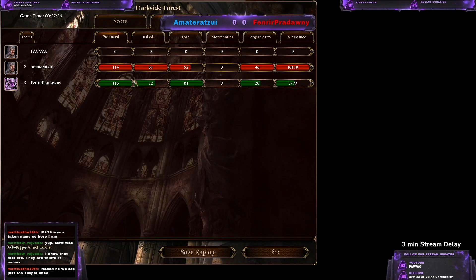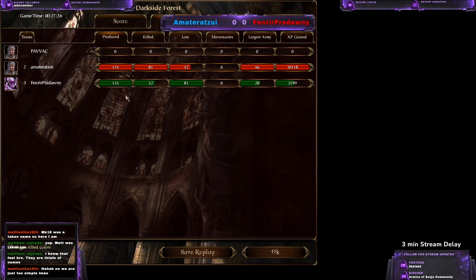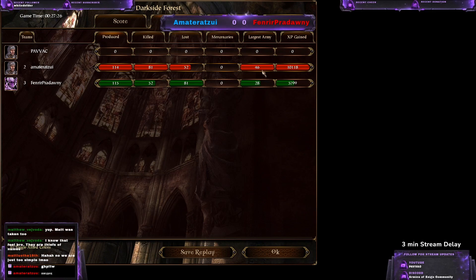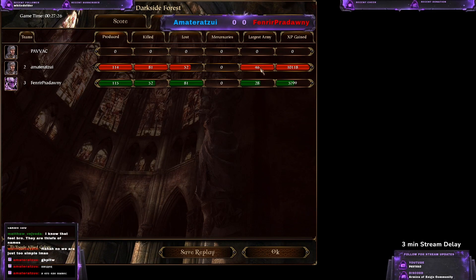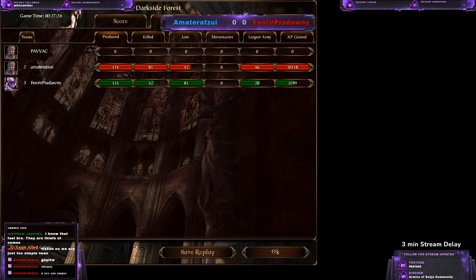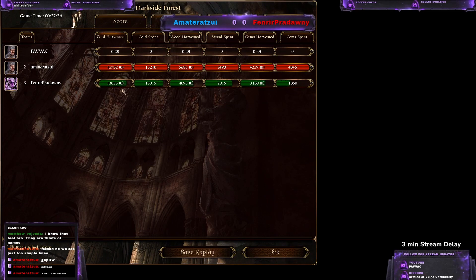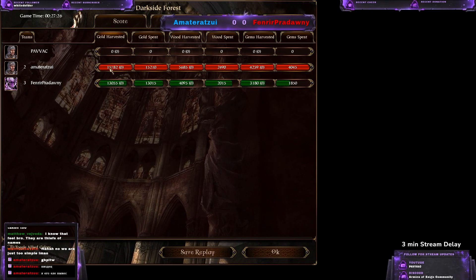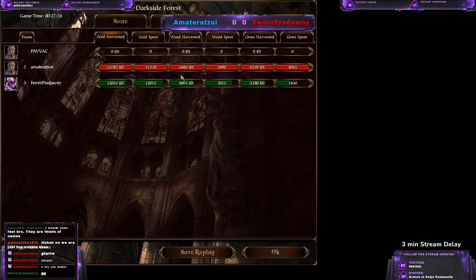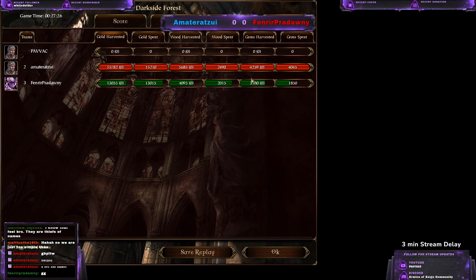81 kills from the Valkyries — basically the same amount of units produced. 52 killed by the Fallen. Largest army was 46. Fallon units take a little bit more population overall, even though Valkyries also take 3 which is a lot. The second base was just a little bit earlier for Empire and was not destroyed, so Empire had a little bit more resources but it wasn't anything crazy.